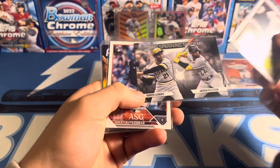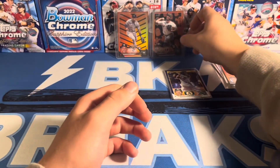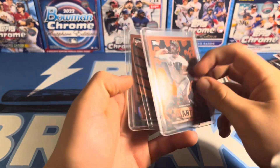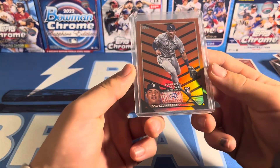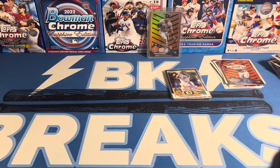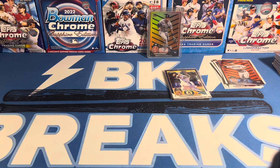Volpe, Clemente and Kutch, Adley, Gunner, and Ryan Noda retail blue — I would say those are most likely our two best cards of the video. Ryan Walker ghost, unnumbered on the Halloween but that's a rarer one, and Oswald Peraza on the rookie debut. If you guys liked the video, please subscribe. And if you're interested in joining any of my breaks, they can be bought on my Instagram at BK.BREAKS. That's going to wrap this video up — have a good rest of your day. Peace.